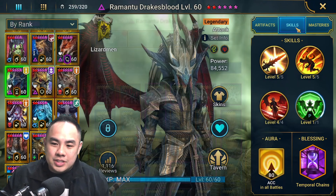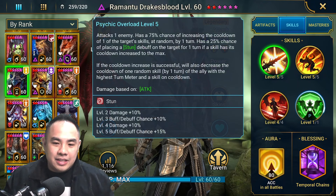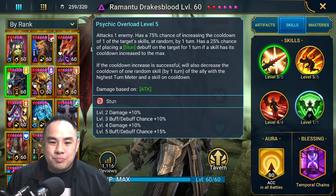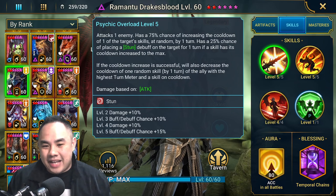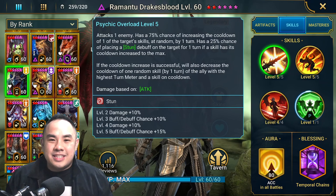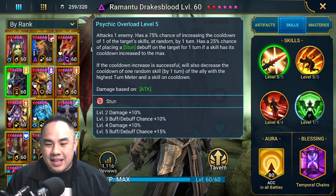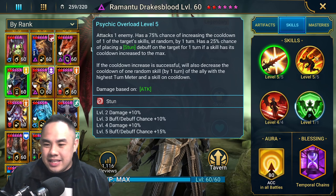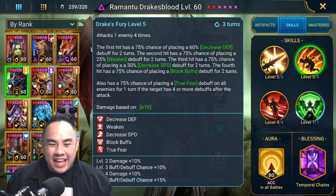Briefly going through the skills: the A1 basically will have a chance to stun the target. If all his skills are increased to max cooldown, and if he successfully increases the cooldown of an enemy skill, he will decrease one of your team's skill cooldowns by random. Very OP on the A1 already.